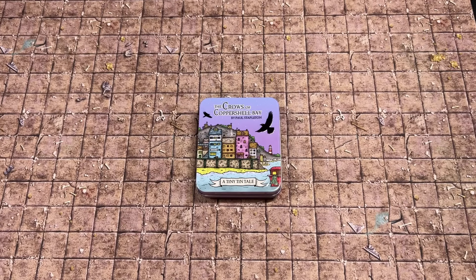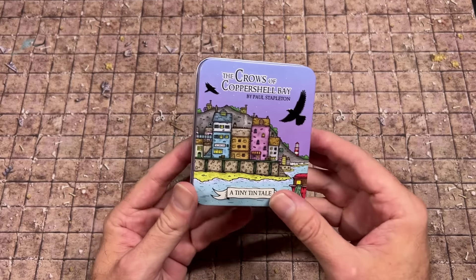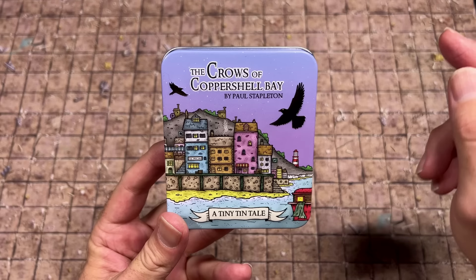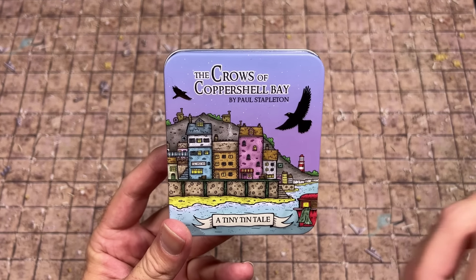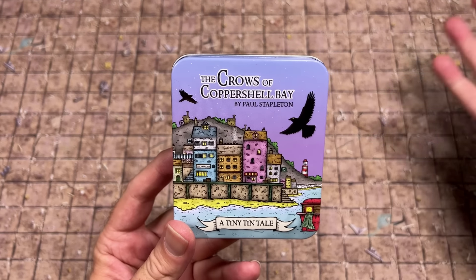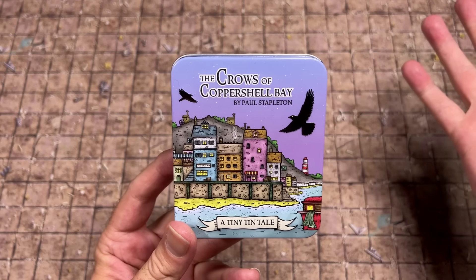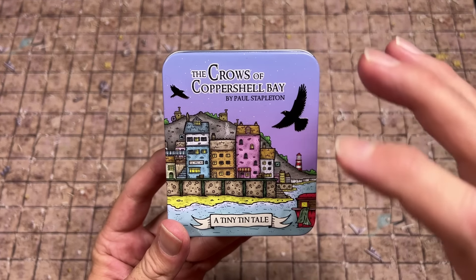Hey everybody, welcome back to the Dungeon Dive. Daniel here, I hope you're doing well. Today on the channel we are taking a look at The Crows of Copper Shell Bay, a new little 10 game from Paul Stapleton — the designer of my favorite adventure game of all time, Pauper's Ladder, and another great adventure game, BN1. This is a little worker placement slash action selection adventure game set in the world of Pauper's Ladder.